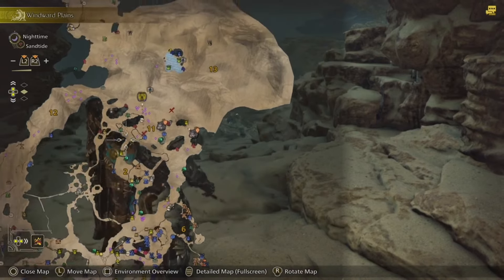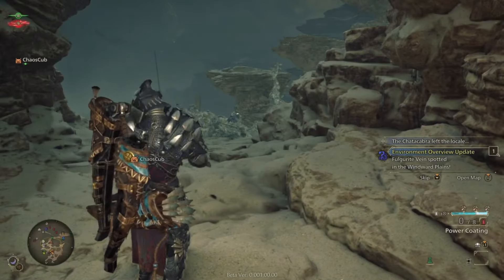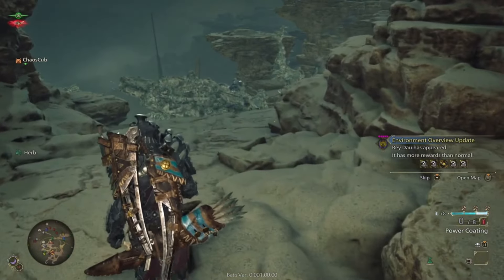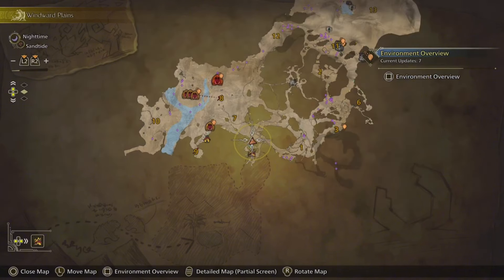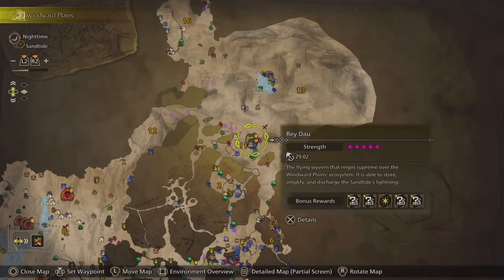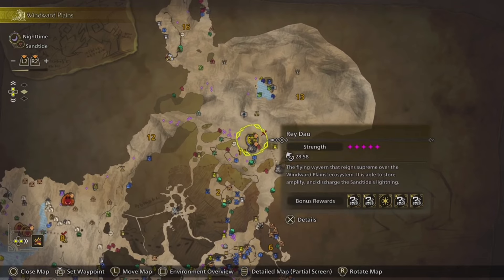The map is huge. In the top-left corner it tells you it's nighttime and the sand tide season, and you can zoom in and out. It tells you basically what type of day it is and which of the three seasons is currently happening — that's how you'll know when to look for creatures like Rey Dau, who only come out at certain moments like during a sandstorm.